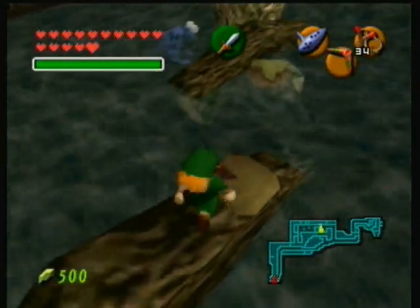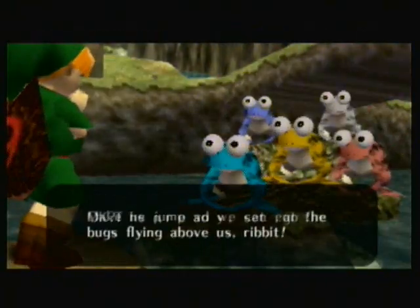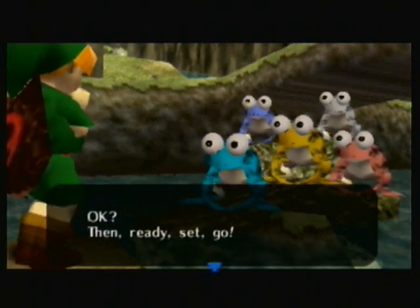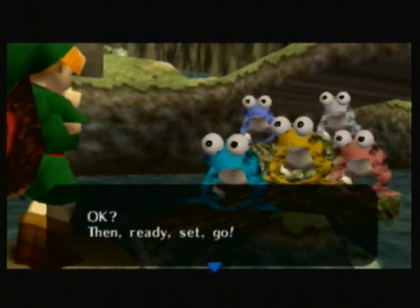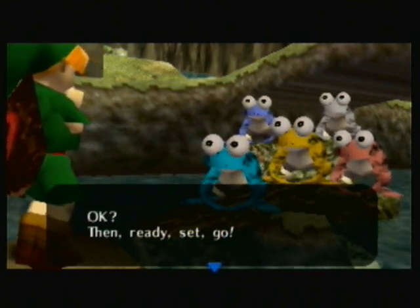I need to explain how to do this - this can be kind of tough. A butterfly is going to fly above a frog, and each of the frogs represents one of the buttons for your ocarina. You have the C buttons and then you have the A button, and they all represent a button for your ocarina.